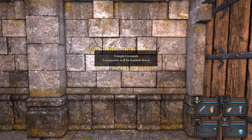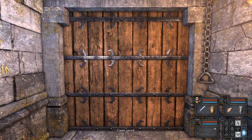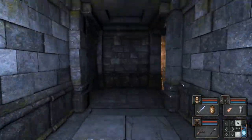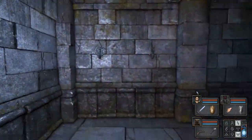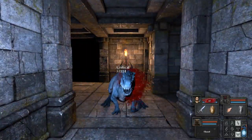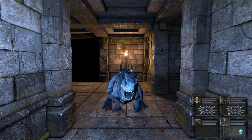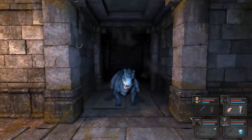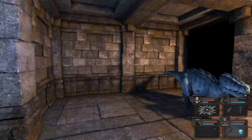Temple grounds — trespassers will be hunted down. This is probably the most unnerving area in the whole game. You have been warned. There are a few enemies in here that we're gonna have to deal with. These particular enemies are frost lizards. So as you can imagine, frost attacks don't really do much for them. Now, on their own, they're pretty easy to deal with — you can dodge them just as well as you can dodge any other enemy.